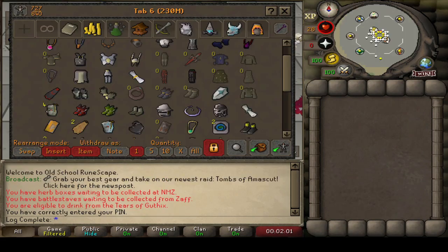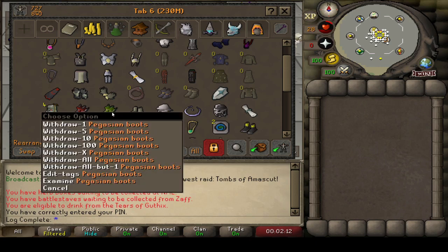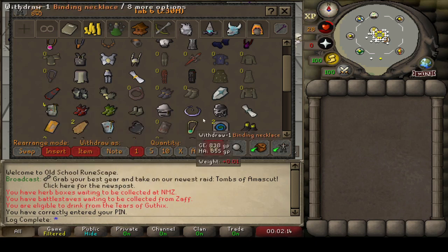God damn it. Would you look at that — the new Tombs have come out and my bank has dropped about 20 to 30 mil overnight. I bought the Ancestral for like 41 mil last week, and yeah, lost 8 mil there already.